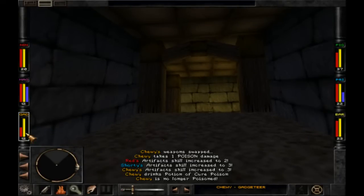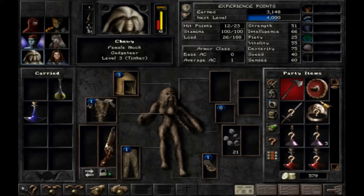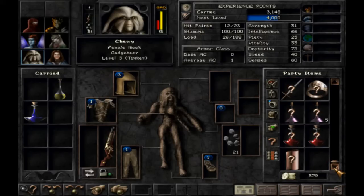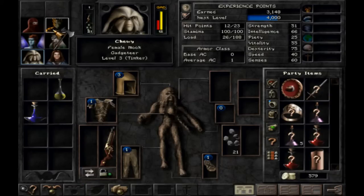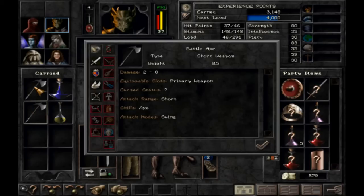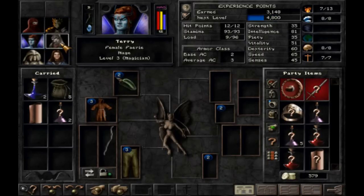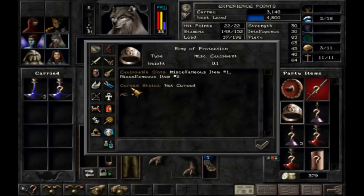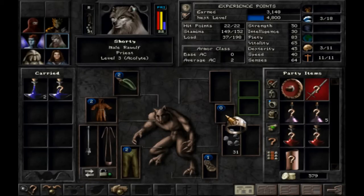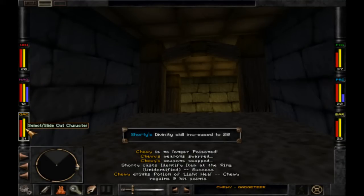I should look at the loot. Sure, put a hat on you. What else do we got here? Got another axe — looks like a battle axe. I'm not sure which one's better — it's pretty much the same thing. Let's identify this ring — not cursed. I sure will give it to you, why not. Light heal — I think you need to light heal.